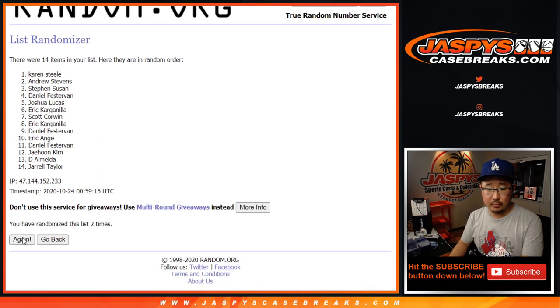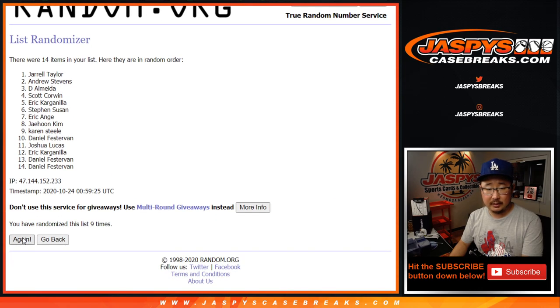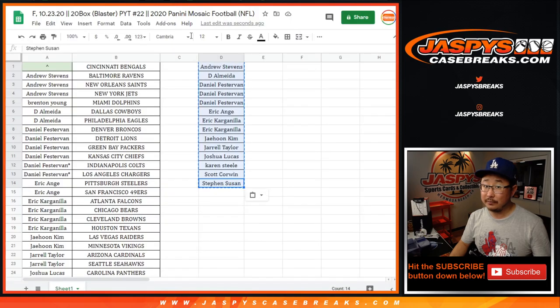One, two, three, four, five, six, seven, eight, nine, ten, eleven, and one more — twelfth and final time. Name on top after 12: EA Sports, it's in the game! EA wins the Bengals after 12. Let's see what this case has for you, EA.